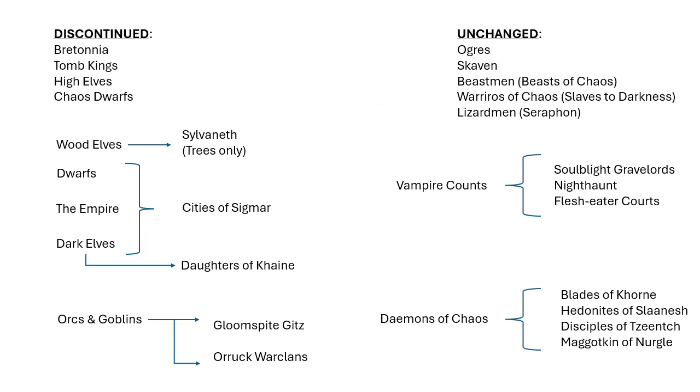A quick recap on where things went. Basically, Bretonnia, Tomb Kings, Chaos Dwarves, and High Elves all got the axe in Age of Sigmar. Bretonnia and Tomb Kings obviously have been re-released. High Elves we will probably get at some point relatively soon. Chaos Dwarves — I mean, they're probably gone-ish. I don't know what to really do with Chaos Dwarves.